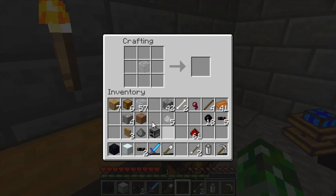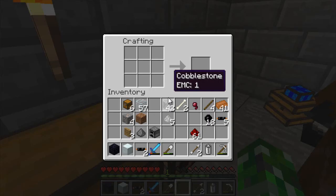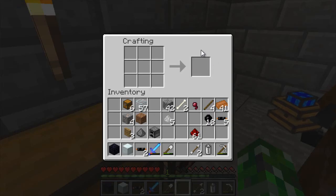So now for pipes — each pipe kind of does its own thing, and I'll have to explain those later. But right now we're going to make wooden transport pipes. The wooden ones are the only ones that can pull stuff out of other things. And then the cobblestone and normal stone are basically just normal transport pipes — they'll just take stuff, but they don't connect to each other, so you can kind of put them next to each other. Otherwise they will connect and cause a whole big mess.